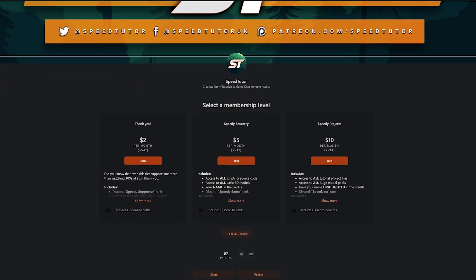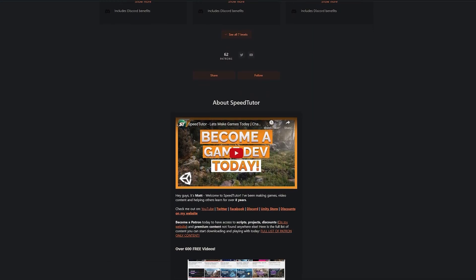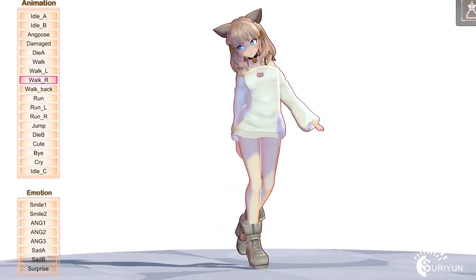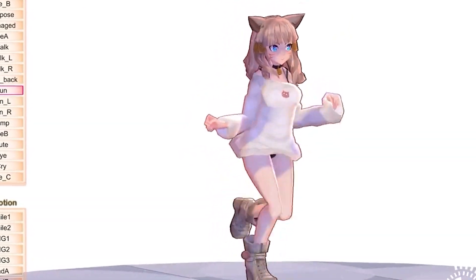While you're checking out all these assets, I do have my Patreon which has got over 225 different scripts, assets and projects you cannot find anywhere else. Let's take a look at some characters which have appeared on the store which I think are great for a lot of different development scenarios.